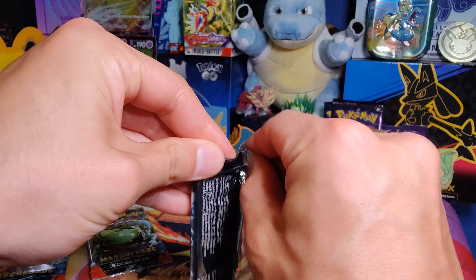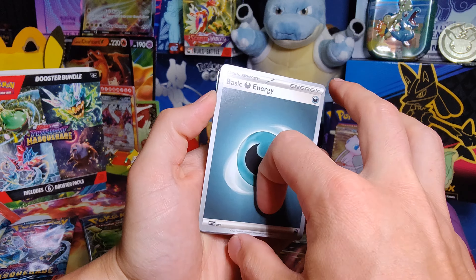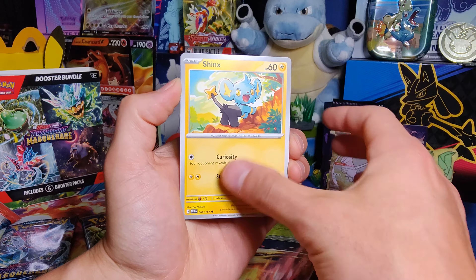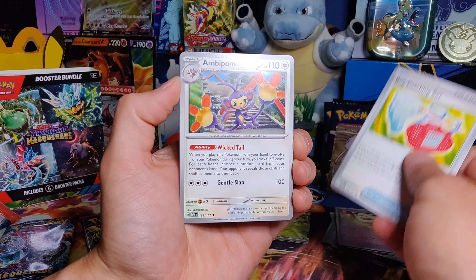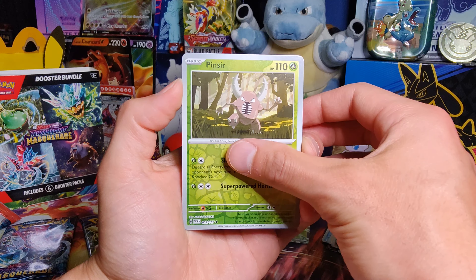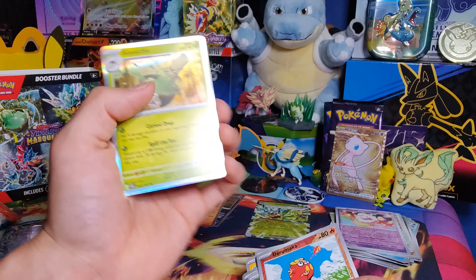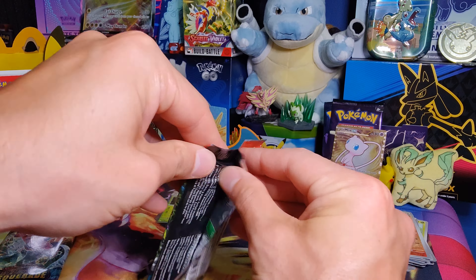Pack number four. Dark Energy, Tangela, Shinx, Clefairy, Varoom, a Bug Catching Set, Ambipom, Aggron, Pinsir, Darumaka, and a Sinistcha Hollow. All right, so two packs left here — we do need some tools here.